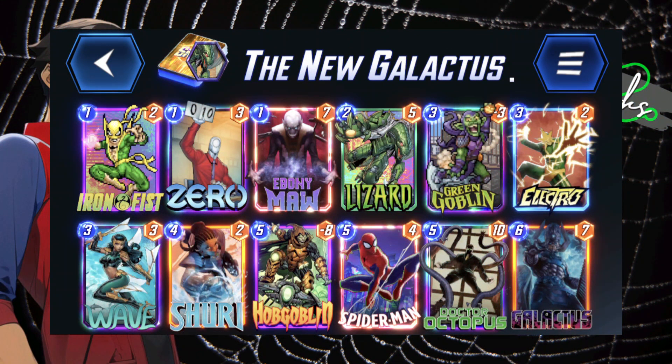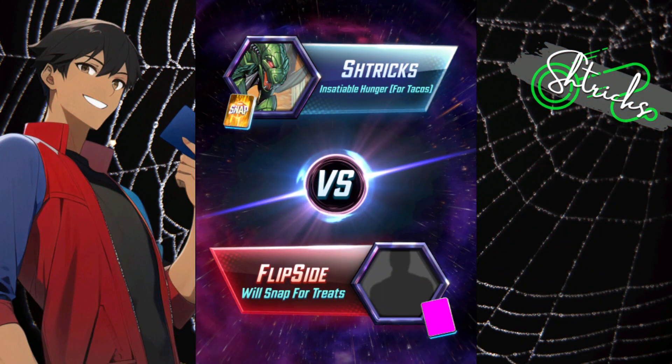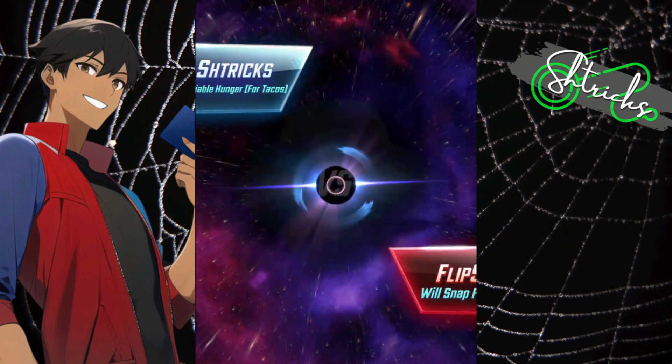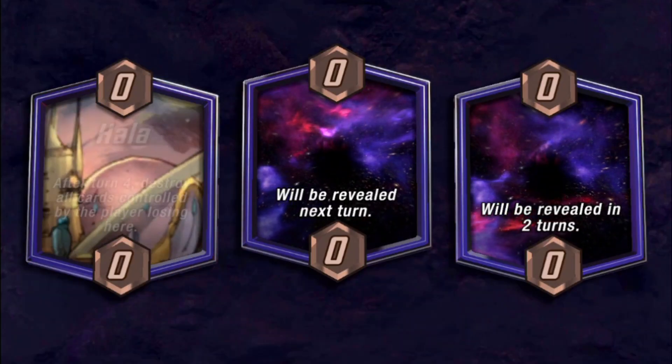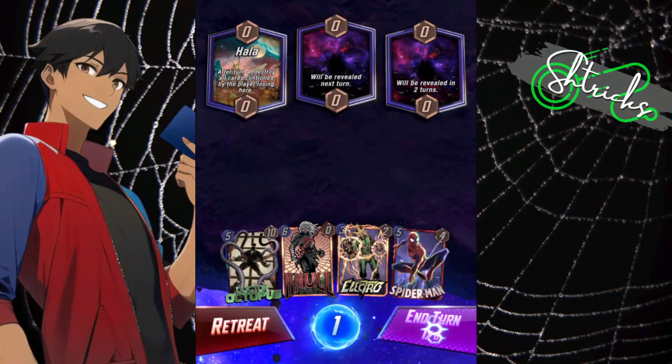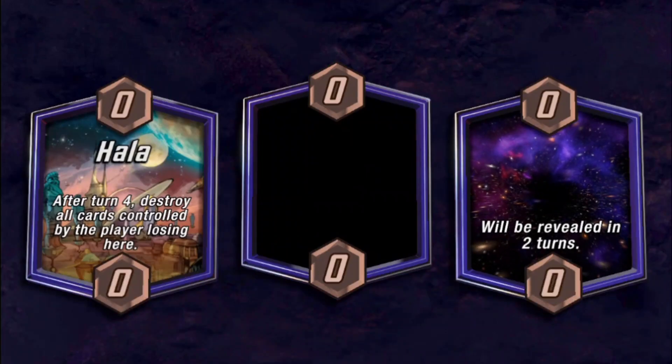What's going on everybody, it is iStrix back at it with more Marvel Snap. We're playing the new Galactus — he's a six-seven with a few more added requirements. I have to win the location, he has to be alone. It's a whole thing, but it's fine because we have strategies, there are plays we can do.